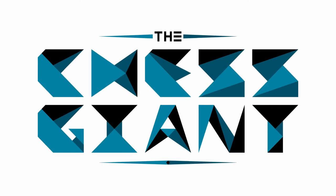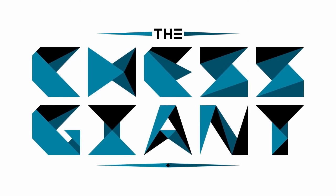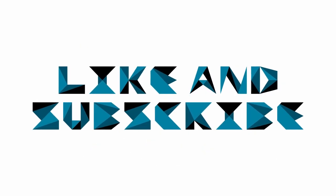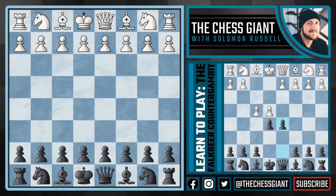What's up guys, welcome to the Chess Giant. This is Solomon Riddell and in today's video I'm going to be showing you guys a dangerous response to the King's Gambit, which starts off with e4, e5, and now the move f4.